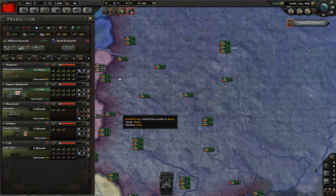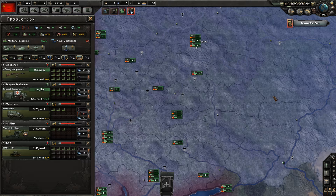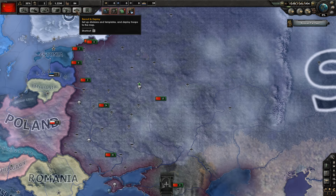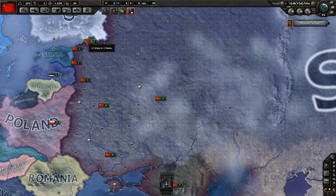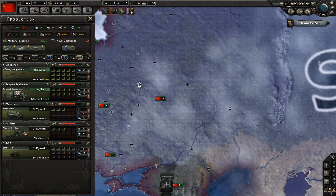One thing appearing red on the production screen is rubber. The Soviet Union doesn't produce rubber domestically and will need to import it — indicated by a tire icon. Production efficiency and specific resource requirements will be covered in more detail later. The production tab can be accessed via the Y hotkey, and the game alerts you via top icons whenever something needs attention.